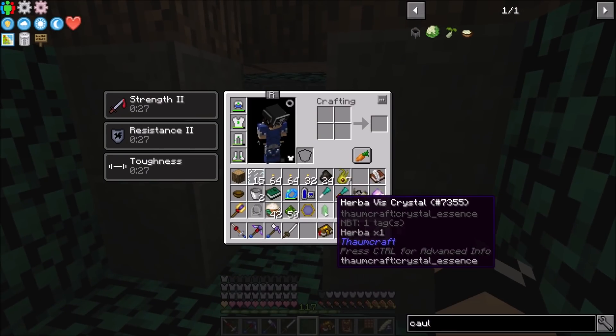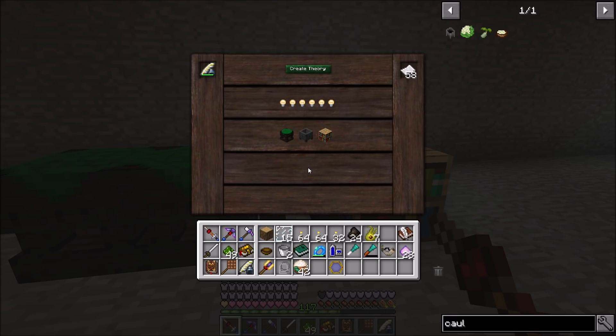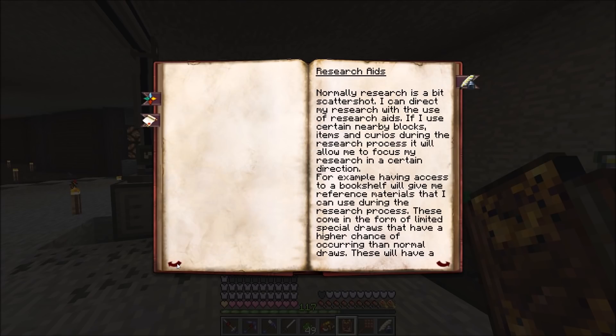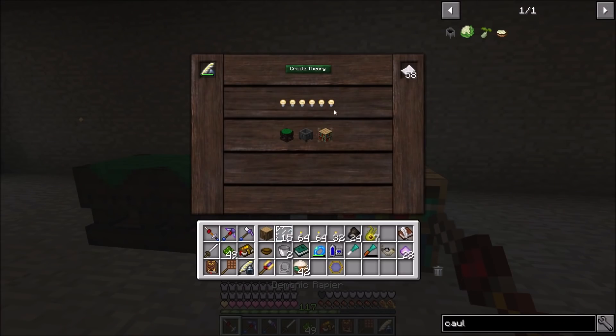Let's warp home and quickly go over how research works. I've set down a bookshelf and a crucible around the research table because these can be used as research aids. The Thaumonomicon talks about all of it - basically these come in the form of limited special draws that have a higher chance of occurring than normal draws. Different items set around your research table grant different bonuses. For example, the bookshelf grants the Balance research option and two chances of the Notation option.